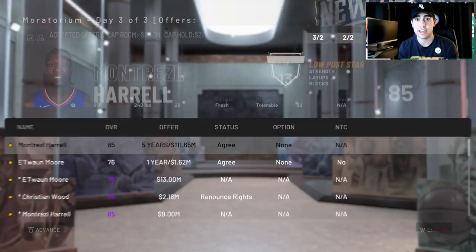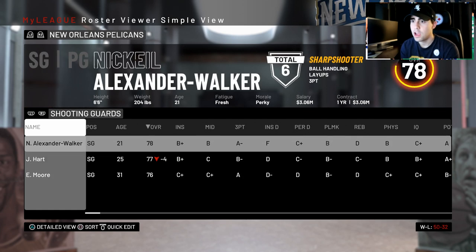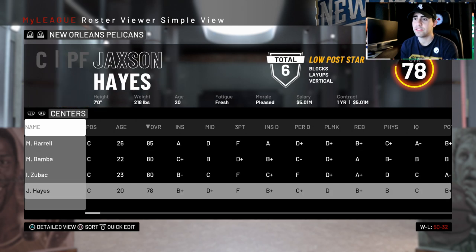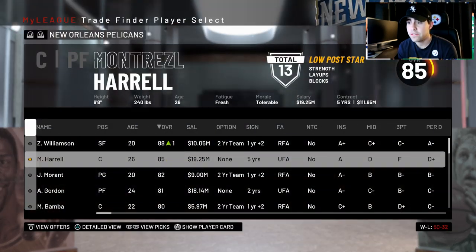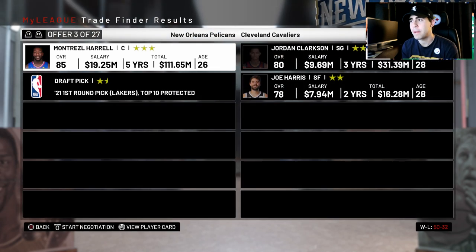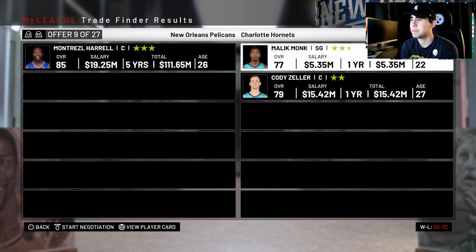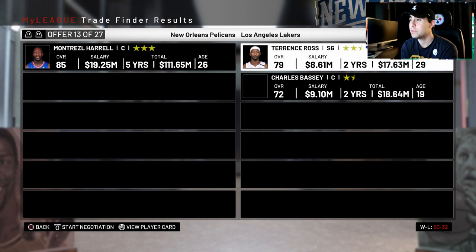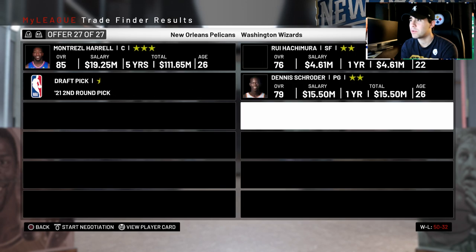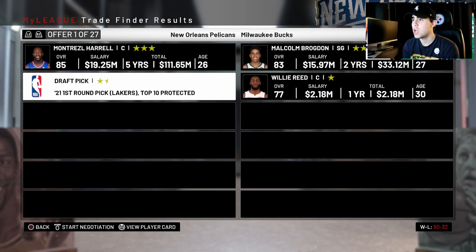With so many centers on the roster, I might be trading Harrell. Let's look at our team — we have twelve 80 overalls, which was the goal! I want to see if I can move Harrell for possibly two more 80 overalls. I don't care if they're role players — as long as they're 80 overalls. Spencer Dinwiddie is pretty nice. I'm going to pick up Malcolm Brogdon.